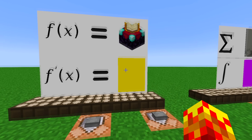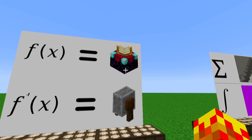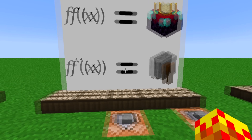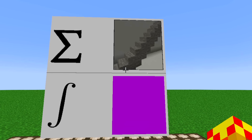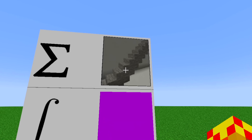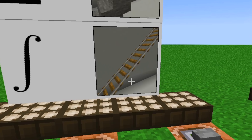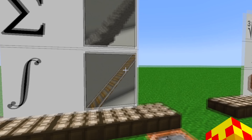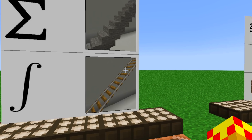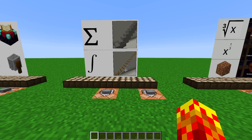The inverse function of an enchantment table is the grindstone, because if you enchant something and then disenchant it, you're left with the original. Now, if the sum is a set of stone stairs, the integral is rails. Because this is the summation of the rectangular areas underneath a curve, and rails give you the accurate area under a curve — the only way to really depict this using a diagonal surface. I thought this one was very elegant.